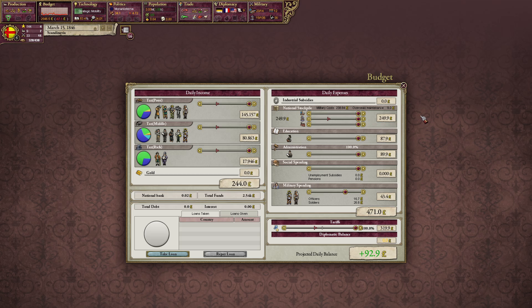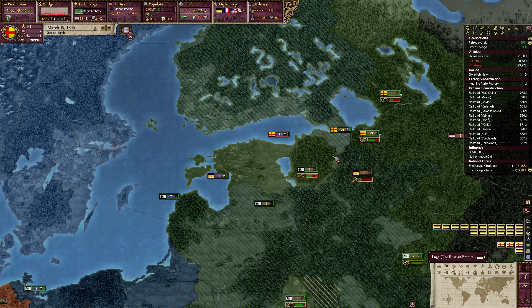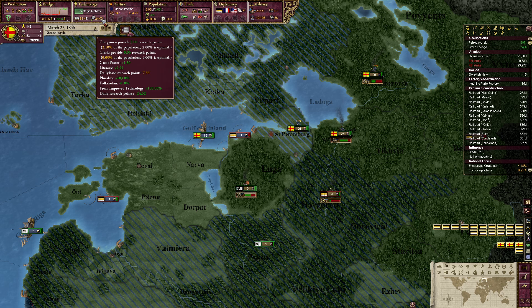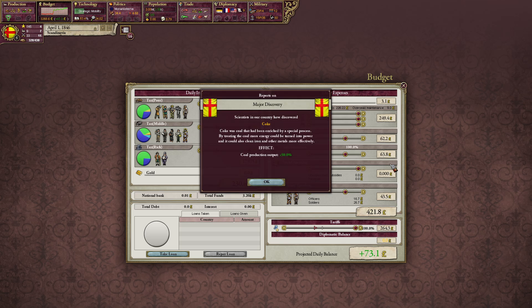I need to make more money — let's increase the tariffs. I will put my education to 71% from now on. Education is okay. And administration — let's also go to 71%, because we still need some more but we don't need all of it.